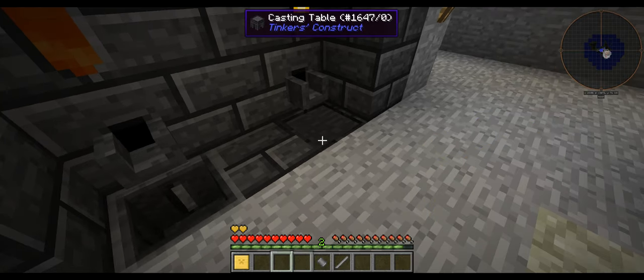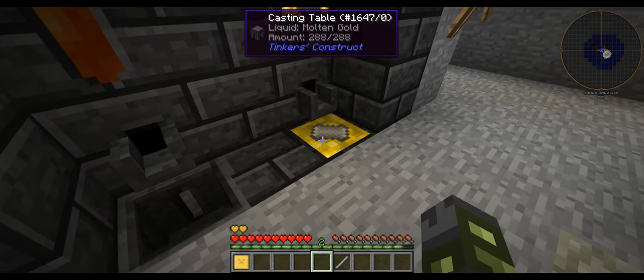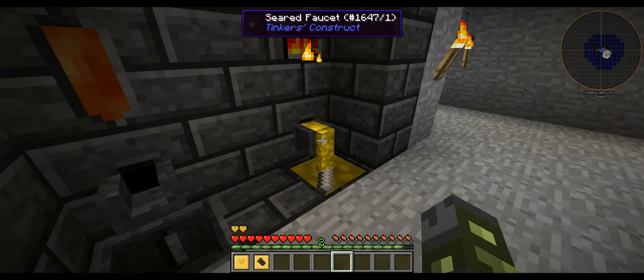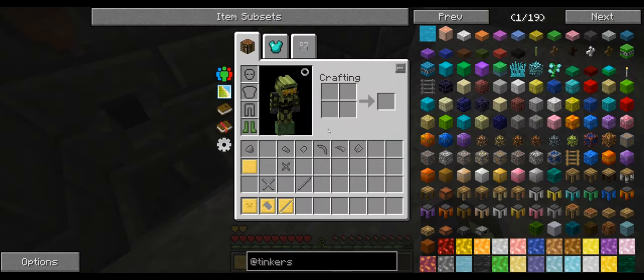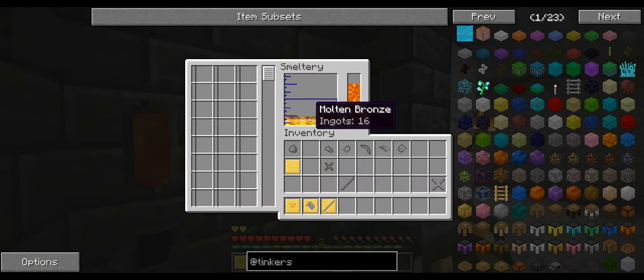So like I say, we put these in here and we make the cast, and then with the cast we can pour different metals in and make tools out of whatever we want. I usually go for the most expendable ore, or obsidian or something like that, just because you can get it really easily - it's basically infinite, it just takes the time to mine it. We've got bronze, so we can make bronze tools, that's not the worst.